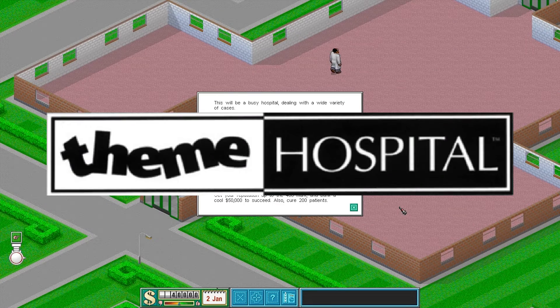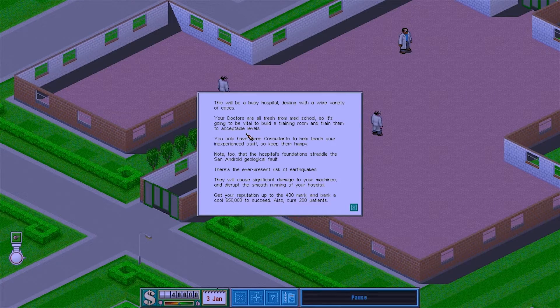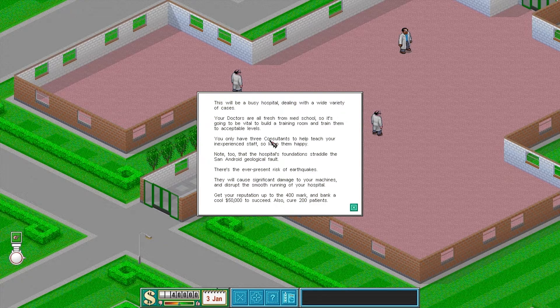Welcome back to Theme Hospital, mission 5. This will be a busy hospital dealing with a wide variety of cases. Your doctors are all fresh from med school, so it's vital to build a training room and train them to acceptable levels. You only have three consultants to help teach your inexperienced staff, so keep them happy. Note that the hospital's foundations straddle the San Andreas geological fault — there's ever-present risk of earthquakes, which will cause significant damage to your machines. Get your reputation up to 400, bank 50,000, and cure 200 patients to succeed.